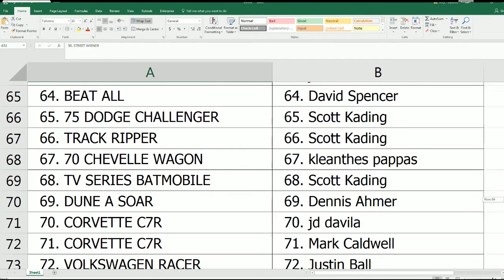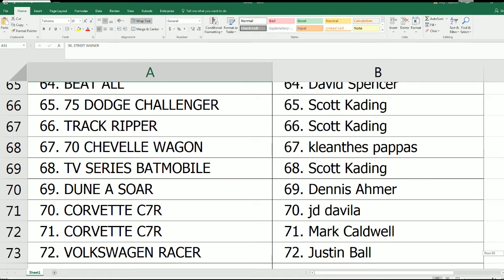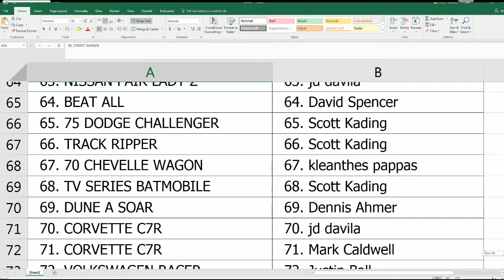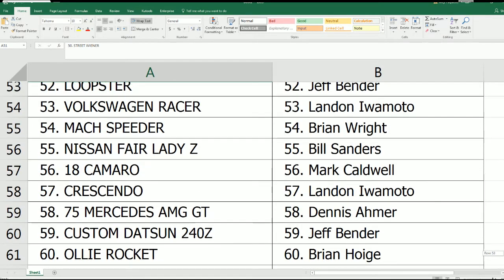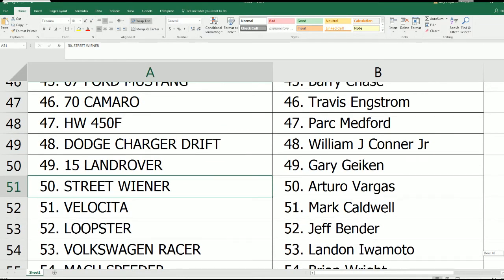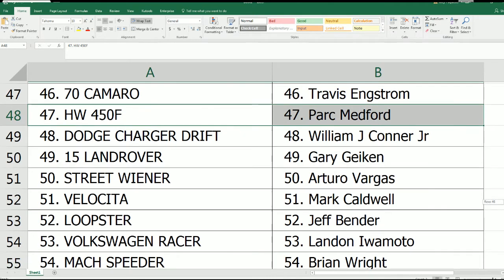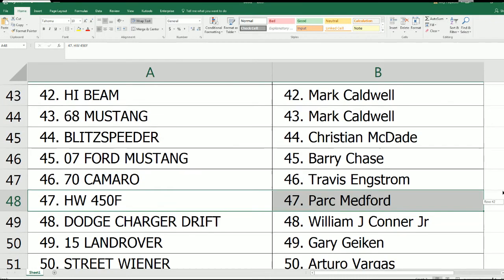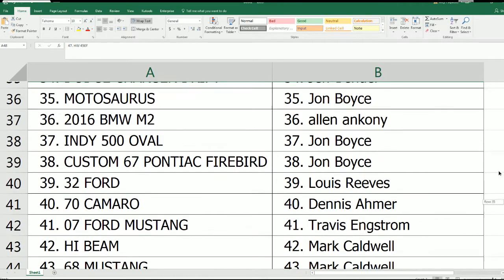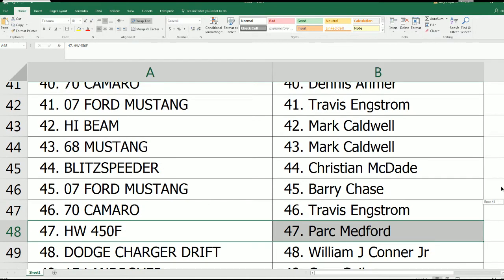Another Batmobile — yes, Scott K. So there's our complete race, everybody's cars. There was an airplane called Mad Props and the HW 450F — those are gonna have stand-ins, and so is the Ducati for Shannon. Park M, you have the HW 450F — that'll be a stand-in car, we'll mail that to you. You're still in the race, we just don't want you racing with something that can't race.